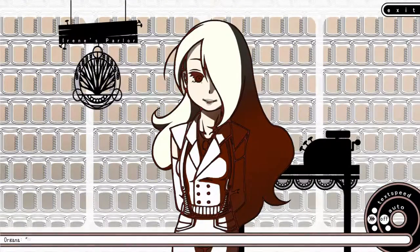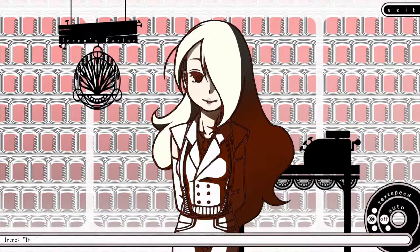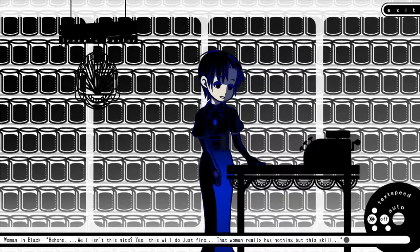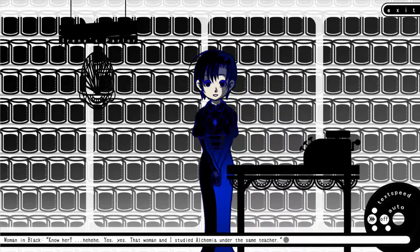So this game does have a main story, and all stories come to an end. So how does this one close? Well, if you don't mind seeing the ending, I'll fill you in. With every excellent organ you harvest, the woman in black returns each time to buy it. She seems to be preparing the organs for some type of experiment. Upon taking the fourth organ, she tells how she knows Irene, and they both studied under the same master. The teacher had them learn alchemy, and both sought ways to create artificial organs. Irene created soul-bearing fruit on trees, but the woman in black used her own soul to create fruit. As a result, her fruit is unstable and deadly.